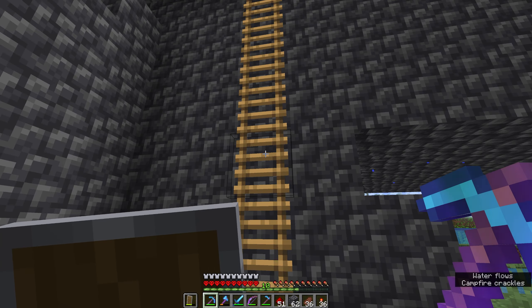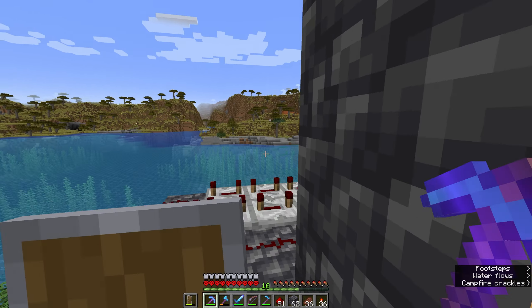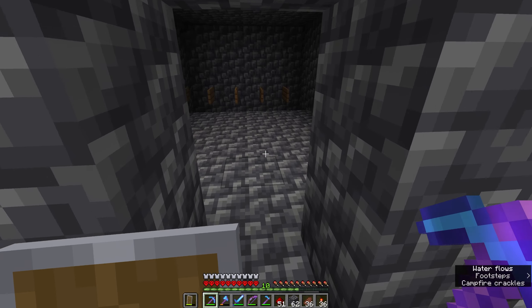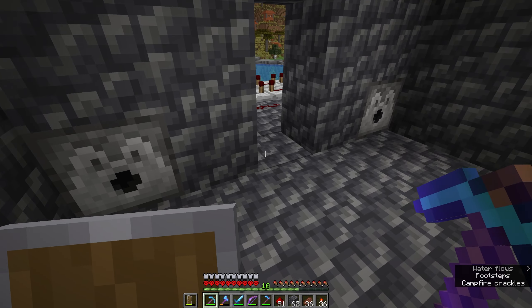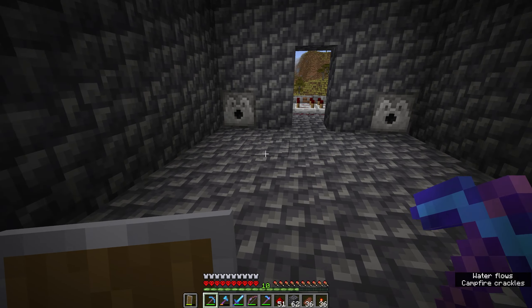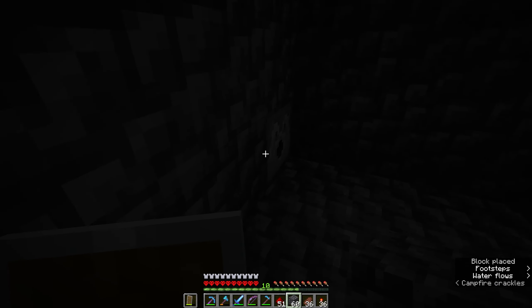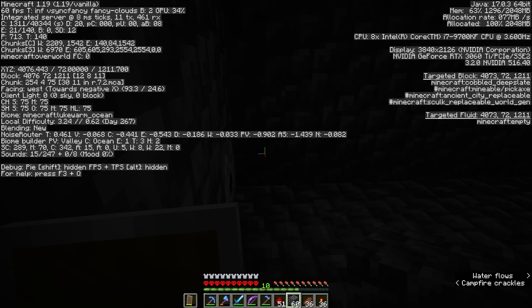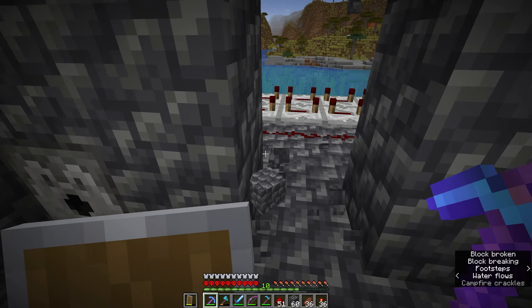I was actually joking when I said I was just going to build a second platform above the first one — but that's actually what I've gone ahead and done. The spawning platform is now slightly higher up than before, and there's the original platform down there with permanent water running through it. And if I block up this hole here, you will see that I am now in permanent darkness — spawnable darkness, light level zero. And that is all we need this place to be.